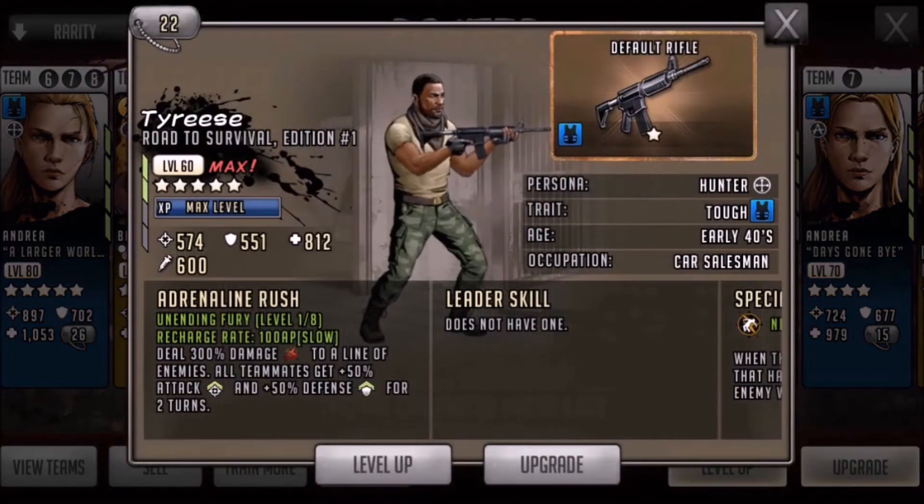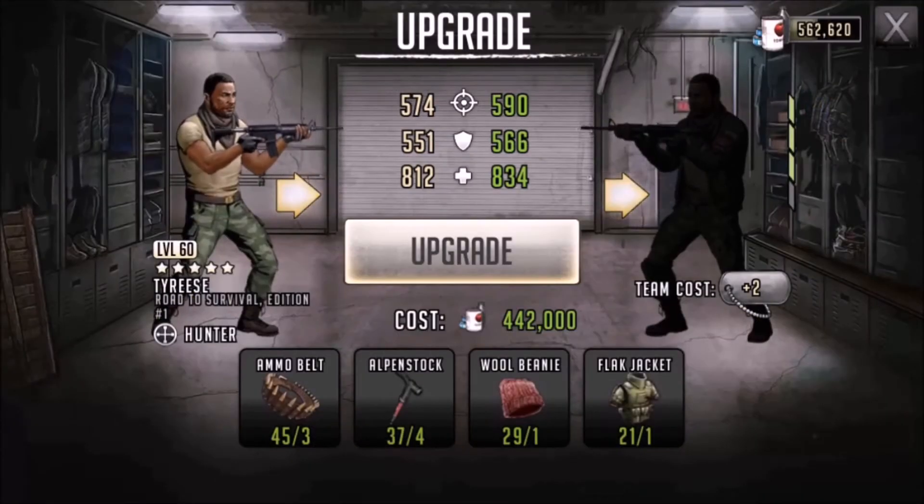G'day and hello good people, it is Moomable here and we're back for some more tier 3, tier 4 action. We have Tyrese, Rotor Survival Edition number 1. This guy is definitely one of the better characters you can get in the Supply Depot, and that's where I actually got one of mine. He's definitely a good pick up if you can get him on Extreme Sale or Super Sale — a nice addition to any roster.